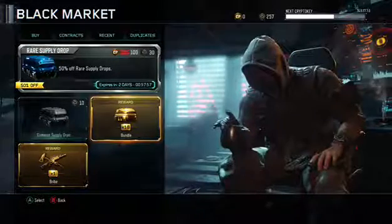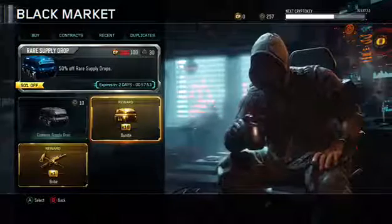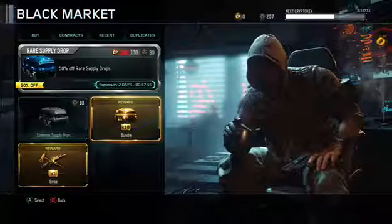What's up guys, Temptation here and today I'm going to be bringing you a supply drop opening. I've been grinding out the new wins for a while — as you know, you can get another 75 wins to get the bundle and the bribe. I've also got a lot of crypto keys and hopefully I'm going to get a lot more in these 10 supply drops.